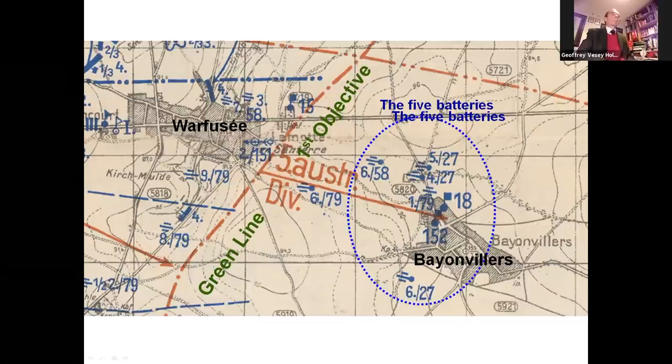Bryce left his capable second-in-command, Major Lasky, MC, to liaise with 2nd and 5th Australian Division, while he went forward. The second phase — the advance to the Red Line — started at 8:20. Due to the range, there was no rolling barrage, only a barrage on the villages, starting with Bayonville at 8:20 to 8:50.